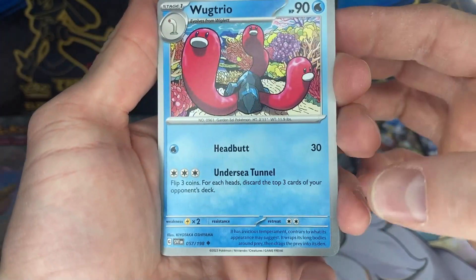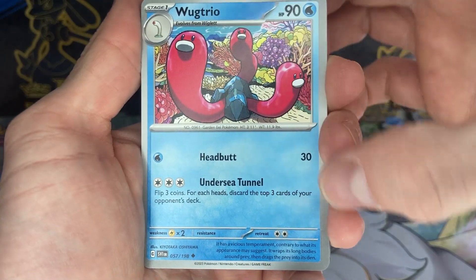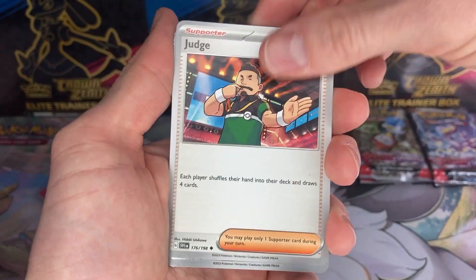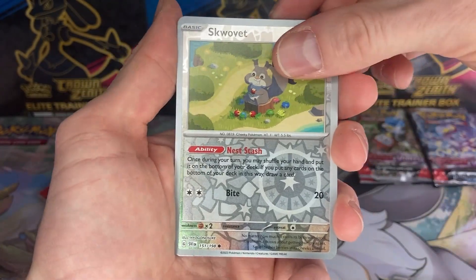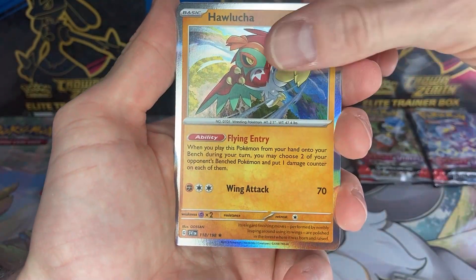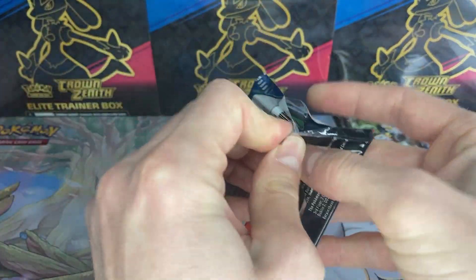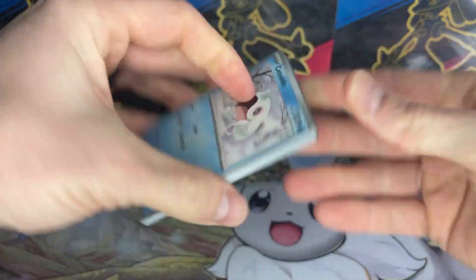What is that? Wug Trio - discarding three cards for the top of your deck. You can discard nine cards per turn. That's pretty powerful. And a Judge. Okay, last pack for the individually sleeved blister packs.